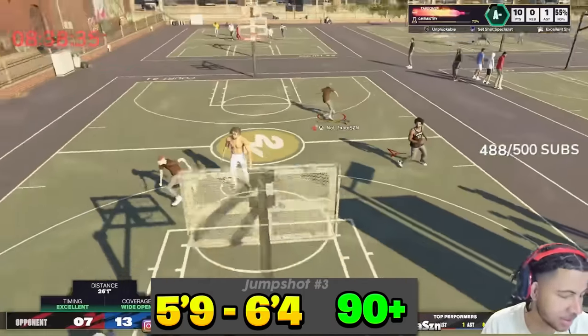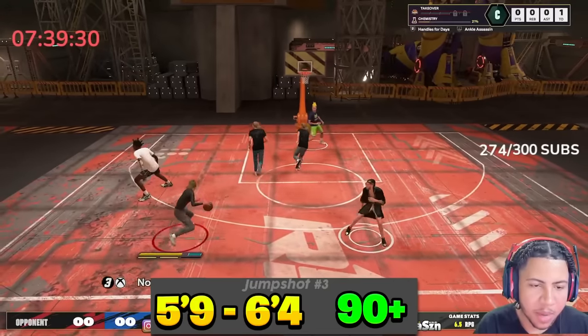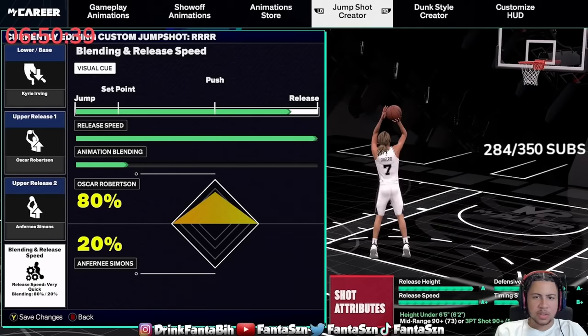Basically every small guard will be able to unlock this jump shot. He's getting crazy animations, and anytime he's open for three, he's cash money. The full jump shot details: Kyrie Irving base, Oscar Robertson release one, Anthony Simons release two. He's more on the release side — for small guards, I'd recommend going release timing or close to it, since release and push give you more time to read and react. We all know small guards have the fastest jump shots in the game: 80% Oscar Robertson, 20% Anthony Simons, max release speed.